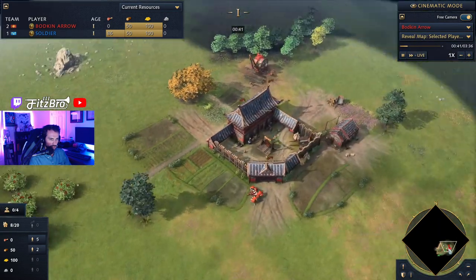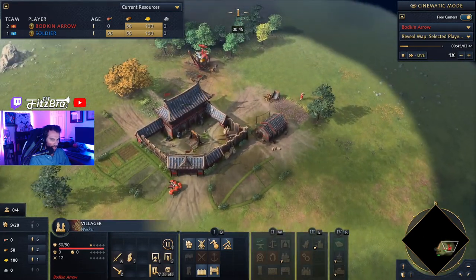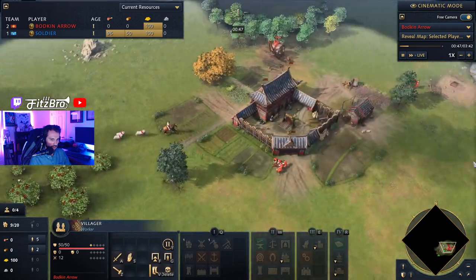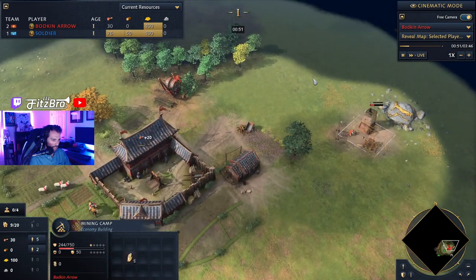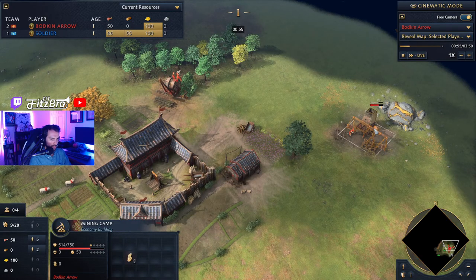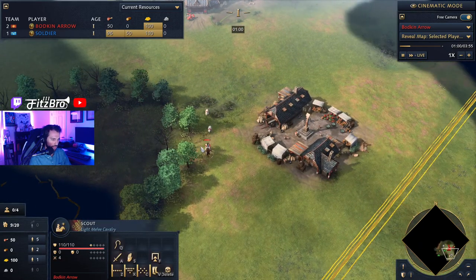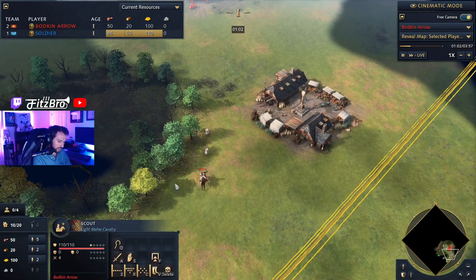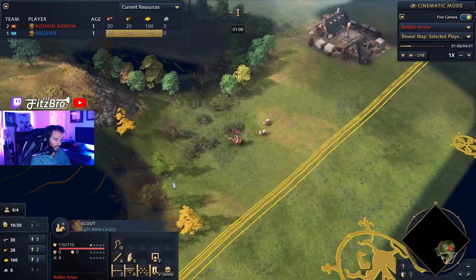Let's go see what Bodkin Arrow is up to. Playing as the Chinese, he's starting with his lumber camp, and his gold is over on the east side of the map, so he's dropping down his mining camp. He's done the same kind of opening with his lumber camp and transitioning to gold. And in AOE4, those sheep do follow your scout.